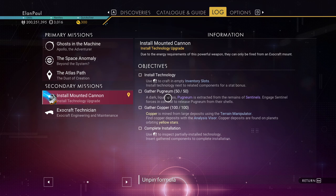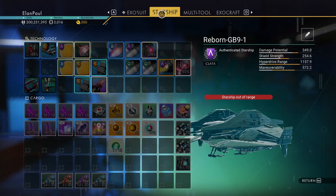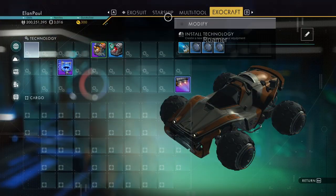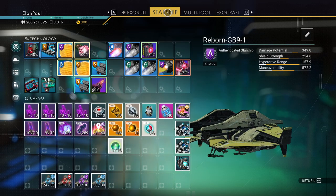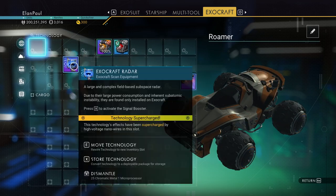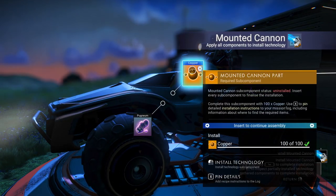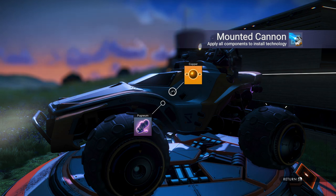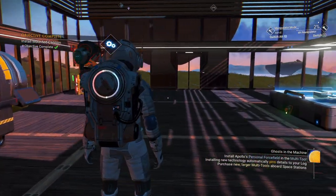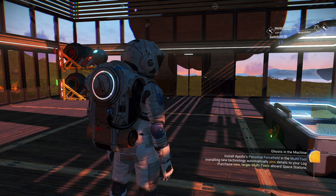I've got to install the mounted cannon. We need pugnium and copper — I thought we had copper on our ship. Let me check — we do, I guess we're just too far away. Let's go to the exocraft. I'm going to get rid of this, put the radar to the side, and put the cannon in. Pugnium and copper were on our ship so we're all set. Objective complete.